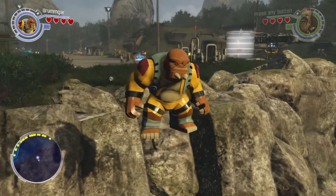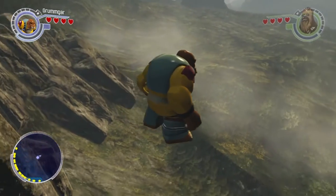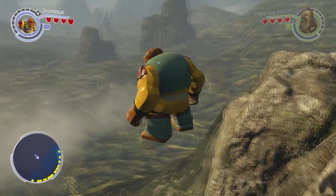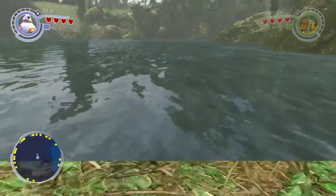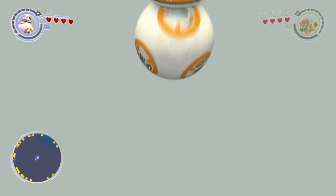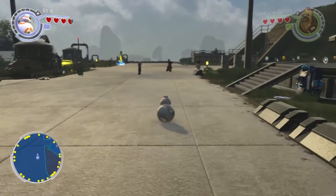Hey, what's up everybody, Team Snaz here with a brand new glitch on Lego Star Wars: The Force Awakens. In this video we're gonna show you how to get out of the map on Dekar, and also how to walk in the water on the map Takodana. And yes, I did say taco — let's get this show on the road.